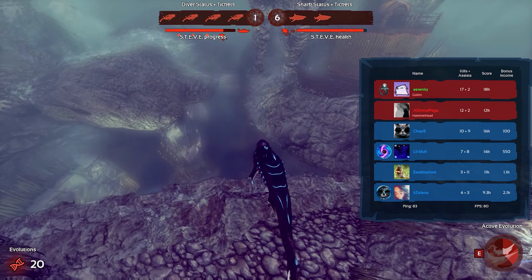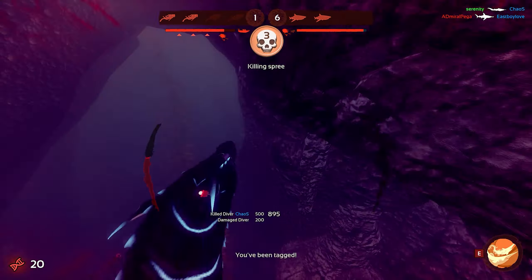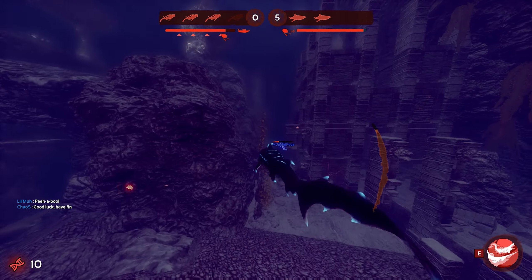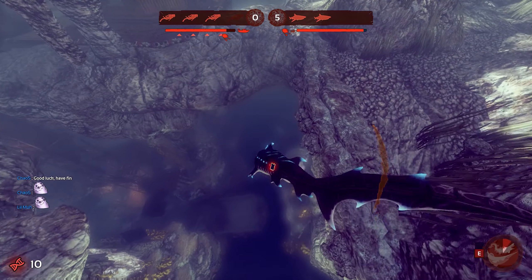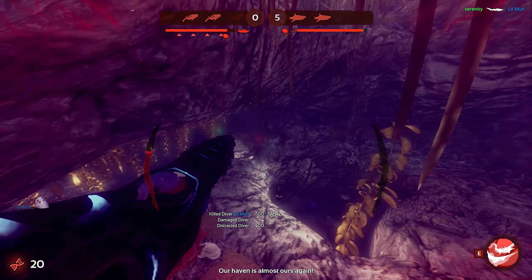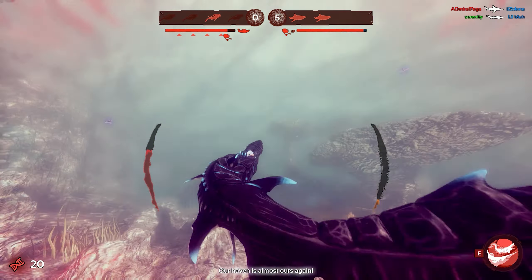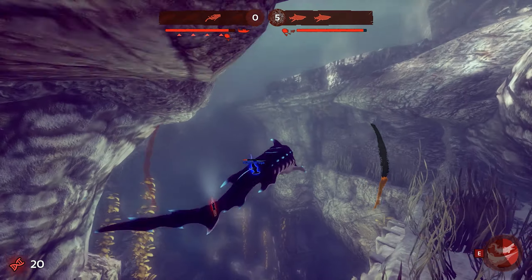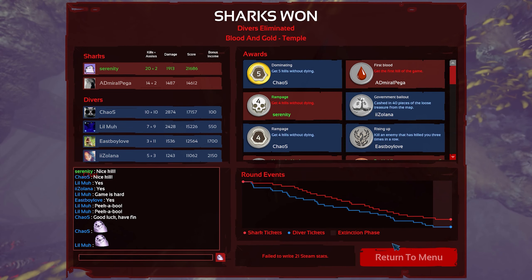We are still winning with 17 kills even though I'm not good at Goblin. Only three of them left. Let's upgrade the last ability for fun. They have two pets and three outside plus sonars everywhere — just chill out. Last guy is left with the DPV. Well, GGs — I got 20 kills, it was a nice game.